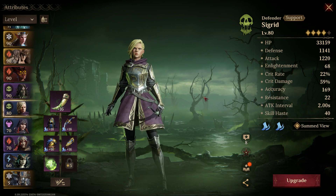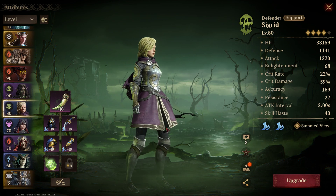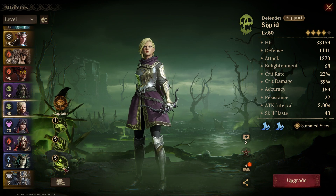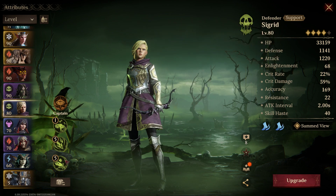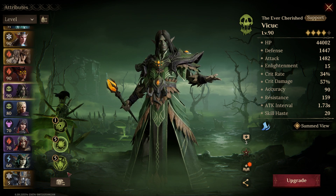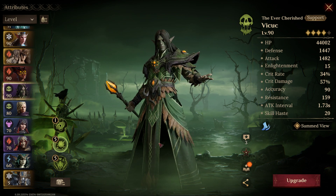I do recommend building up Sigrid for this dungeon — she works really well with that healing prohibition. I like her in this dungeon. The reason I don't like her as much in others is because this being a single target, sometimes you have to manual her or she targets the wrong champion. But overall for being a rare she's really good. Make sure you skill her out if you're using her. And if you guys have Vikuk I highly recommend using him for Grave of Rot — I would say he's definitely S-tier for this one.